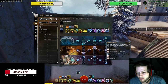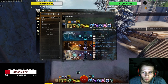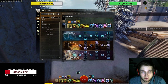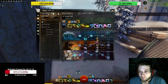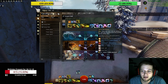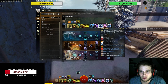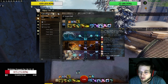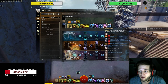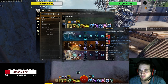Let's go through the utility skills. You are taking Wash the Pain Away as a shout. Then we are going for Eye of the Storm — a shout that gives you super speed, swiftness, might and regeneration, and it has break stun for yourself. Then we have Flash Freeze, also a shout, which gives chill, regeneration, frost aura, might and weakness to 10 targets. And as a third utility skill we are going for Arcane Wave — one of the best and funniest skills you have, because you can immobilize people with it.